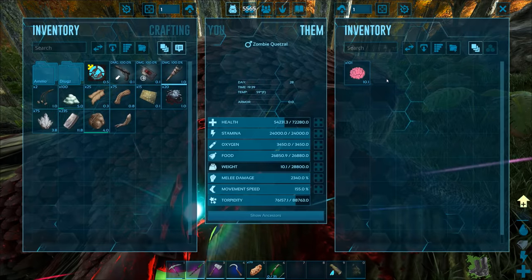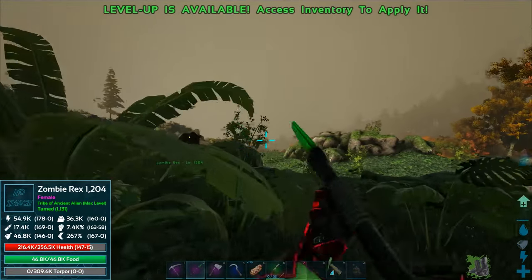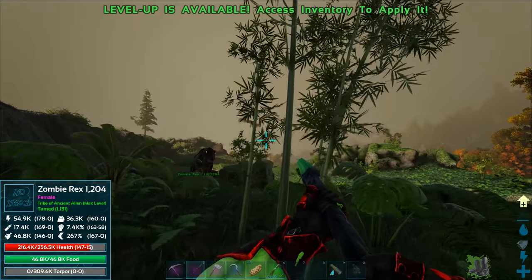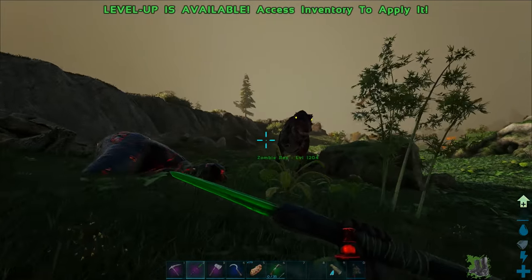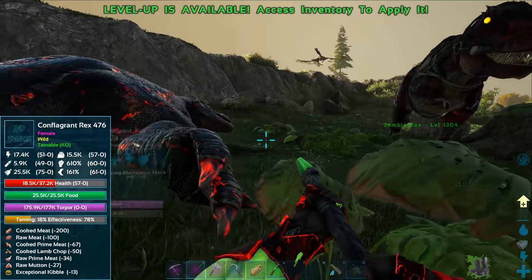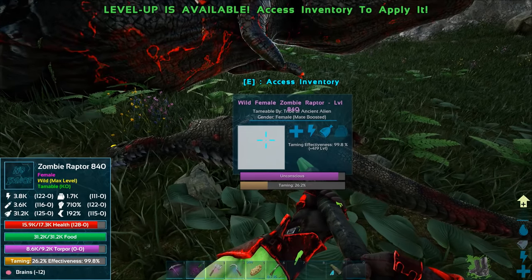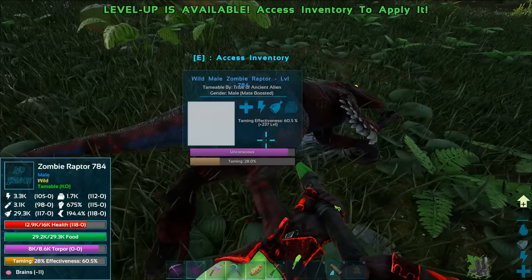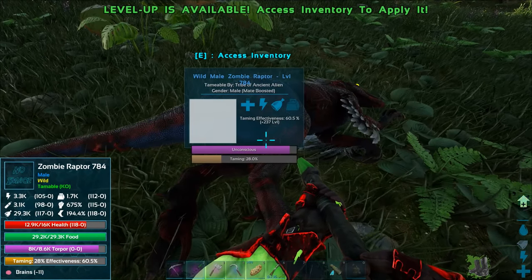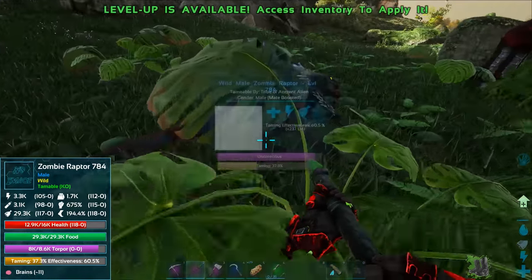Unfortunately we won't be able to make those until we get the iguana. But this guy's going to get tamed after I give him this one. So we're going to have a zombie quetzal! I assume we can just put a platform saddle on him. Oh gosh — was that a graphical glitch? I thought there was like a weird flying snake in the sky — look at all the other stuff we've come across, it's insane.